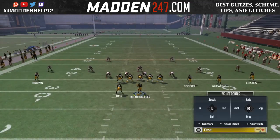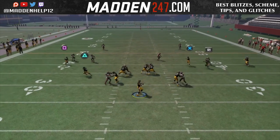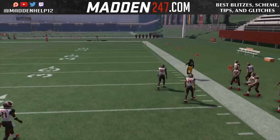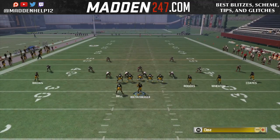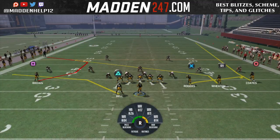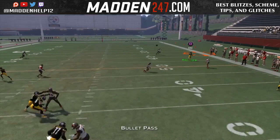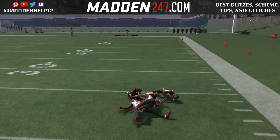Now, you don't have to have a flat route to get the fade open, but it's really better if you do it because in MUT, the players have higher play rec, so if they have no one in the flat, they might drop a little bit deeper. So I recommend definitely putting at least one person on a flat so you can occupy that corner just to bite down a little bit longer.